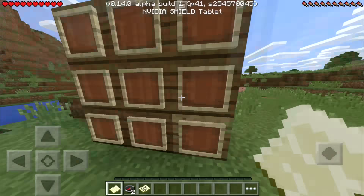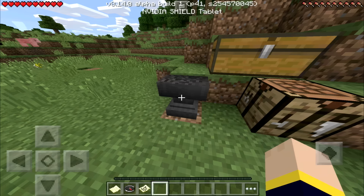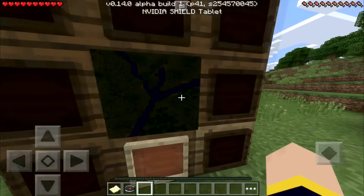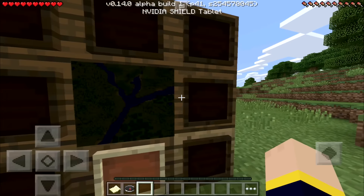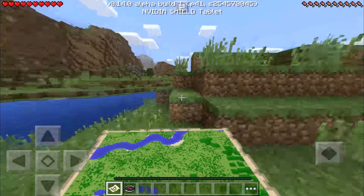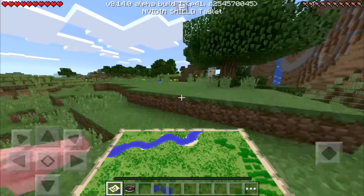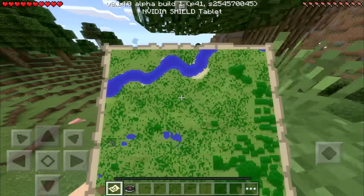We're going to grab these maps and ink them up using the anvil with a compass. As you can see, we have a map with a cursor walking around by the river. We're going to go up the fork of the river to explore what's over there and ink the map once we get there. As you can see, the fork of the river we followed is now mapped on this version of the map.